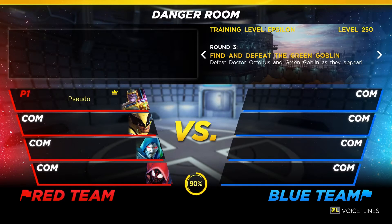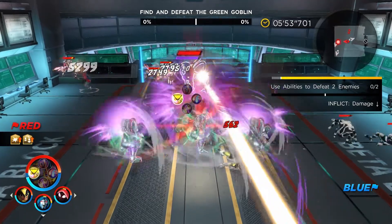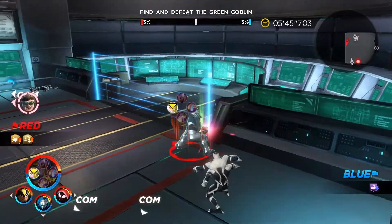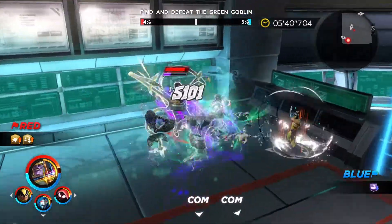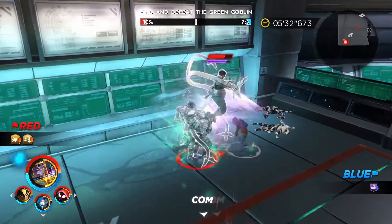The third and final room of the main stretch of this Danger Room is going to be finding and defeating the Green Goblin. This does start off with Dr. Octopus and a couple of Outrider enemies as well. I believe the Outriders are mainly present so you can meet some of the other criteria presented as challenges within the Danger Room, as well as increase your abilities, recharge your stamina, and keep layering in with your abilities and synergies.